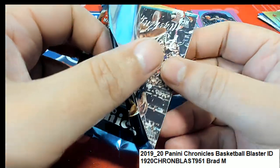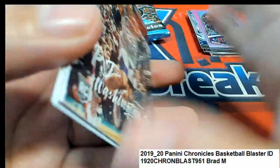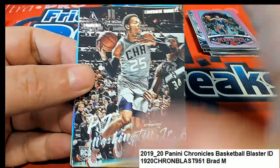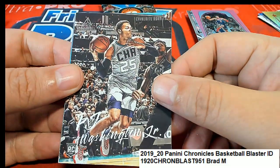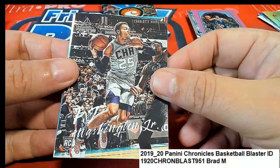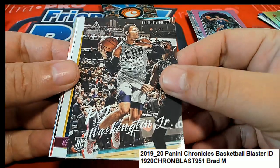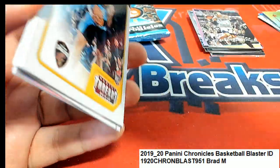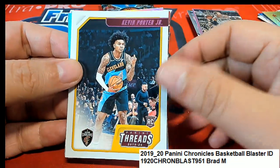I love this break — this is the best break on the site for bang for your buck, I'm telling you. Here's a P.J. Washington Hornets rookie — nice, boom! Pink variation. Poor rookie.